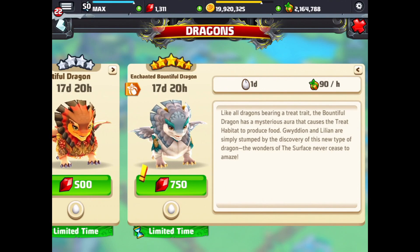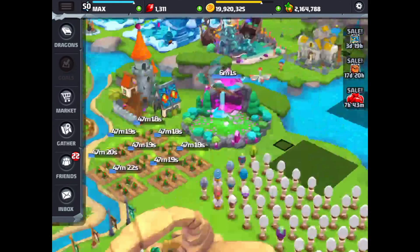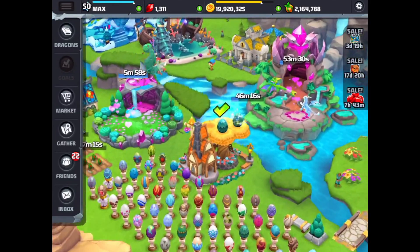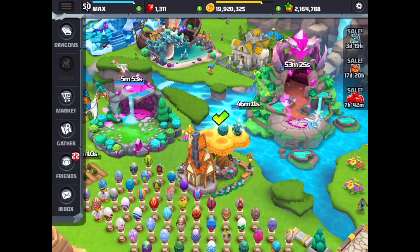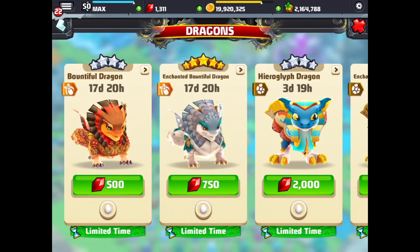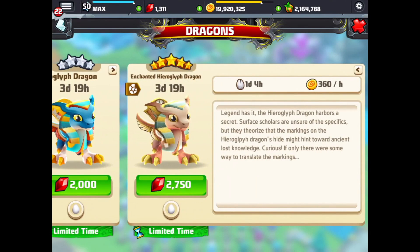I'm going to obviously breed with a Bountiful, and maybe a Jungle or a Bountiful and a Frozen. Because I don't have two Bountifuls that I can breed together, so I'll start with that as soon as these combos are finished. I'll also have to get back to trying to get the Enchanted Hieroglyph Dragon, which is right over here — one day four hour breed time.